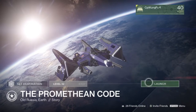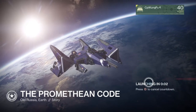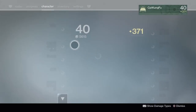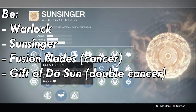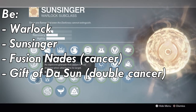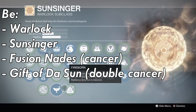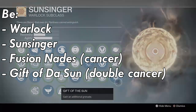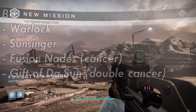First, go ahead and start up a Taken King mission on Earth called the Promethean Code. You must be a Warlock using the Sunsinger subclass and you have to have your fusion grenades equipped. You should also equip Gift of the Sun to get double grenades.